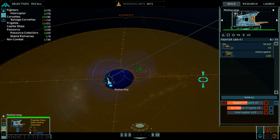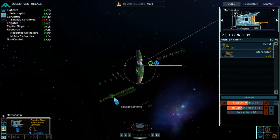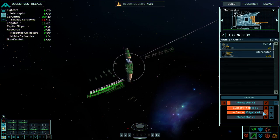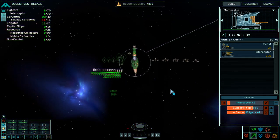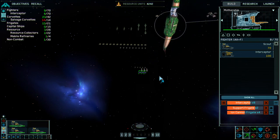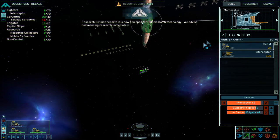We know there's something somewhere over here, so we should get our fleet together — get our salvage corvettes together. They're about good to go. We're going to put the interceptors at the top. Research division reports: it is now equipped for plasma bomb technology; we advise commencing research immediately.